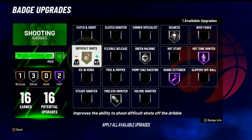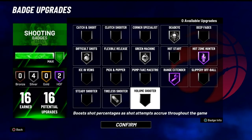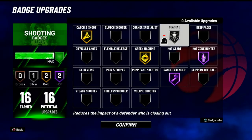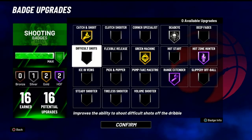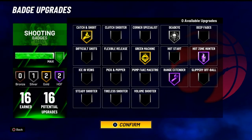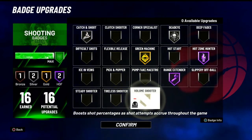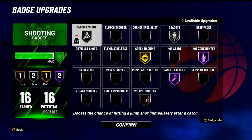This year, fades are super broken. For my guards, just try to get Steady Shooter in there because once you do a couple gym moves you guys are going to be blinking — this is just going to boost you if you don't have Gatorade or max stamina. Volume Shooter is a good badge too. It pops up after about three shots in the park, so that'll help you shoot as well.